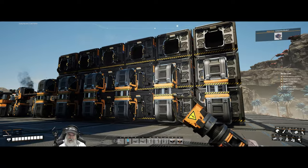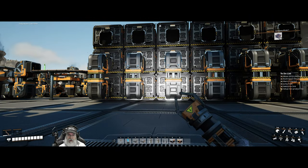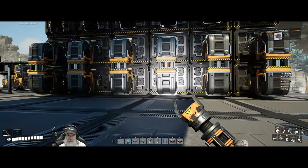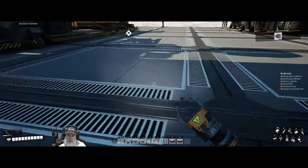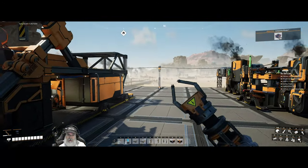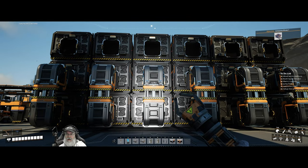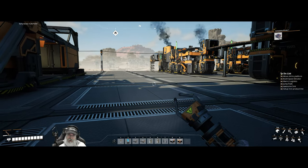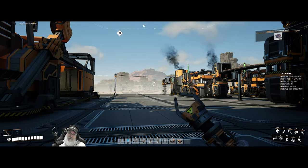This feels really good — we now have a fully automated supply of all six foundational resources, which are used in so many things in this game including foundations, power lines, and conveyor belts. We have pretty much an unlimited supply now. That's it for this episode — thank you very much for watching. If you enjoyed, hit the like button, subscribe to the channel, leave a comment, share the video, and we'll catch you in the next episode. Bye-bye.